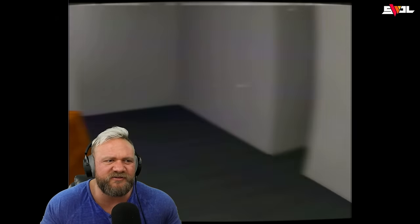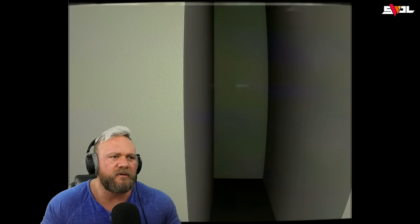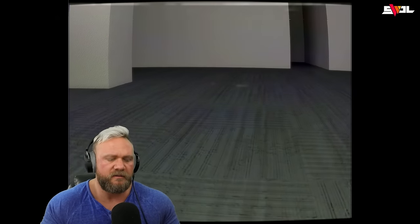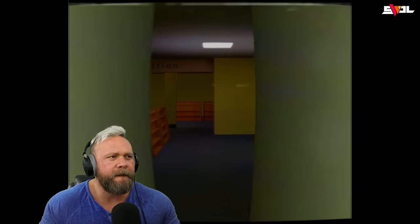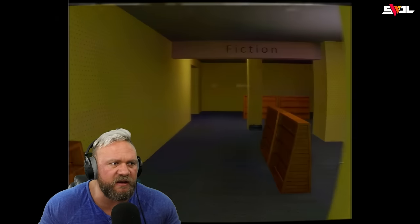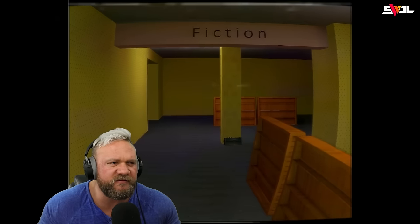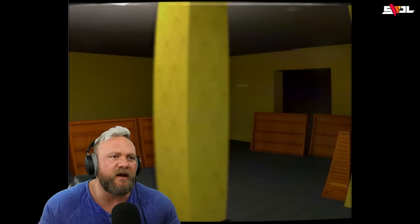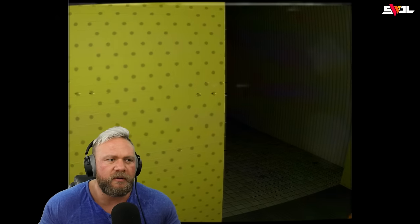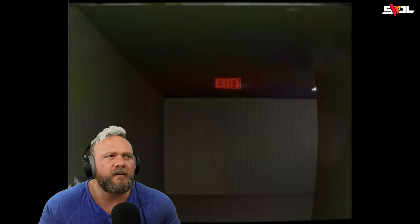Yeah, this looks more like a school. Let me look around here real quick. Can we remove this? Can't remove the gate. Stand up. This is like a library — we've seen libraries in other backrooms games, like the one where we had to collect the tapes and that other entity was walking all around. All right, we found the exit — is that it?